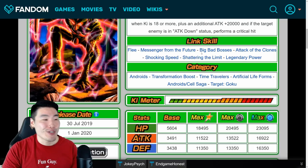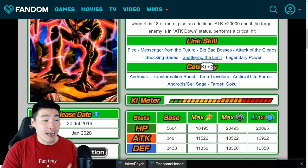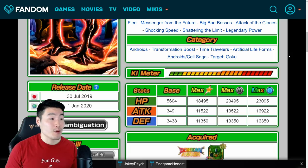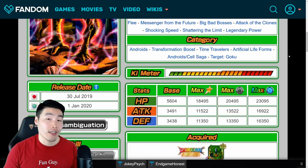He also has Messenger from the Future, Big Bad Bosses, Attack of the Clones, Shocking Speed, Shattering the Limit, and Legendary Power. His categories are: Androids, Transformation Boost, Time Travelers, Artificial Life Forms, Android slash Cell Saga, and Target Goku.